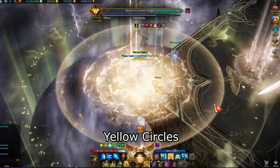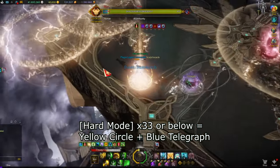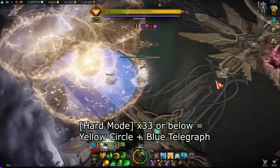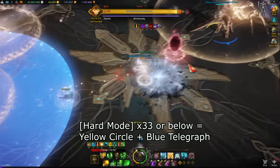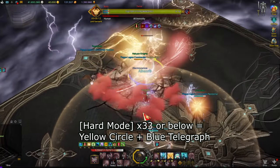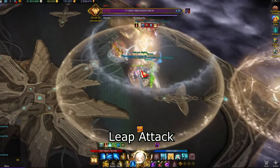In hard mode, after 33 HP lines the yellow circles will be different. You still need to bring them to the edge, but when it drops on the ground it will spawn a large blue telegraph that you should avoid. If you get caught by the blue telegraph, you will be electrocuted for a few seconds.